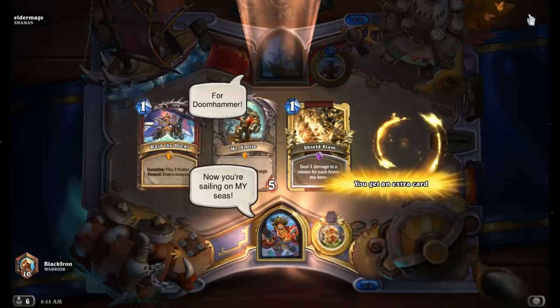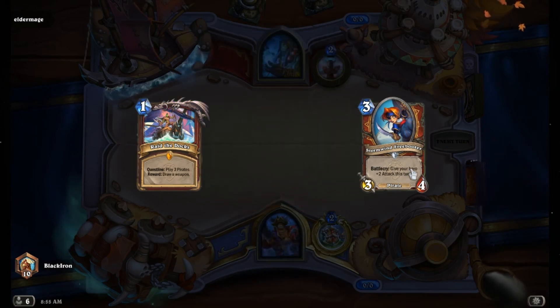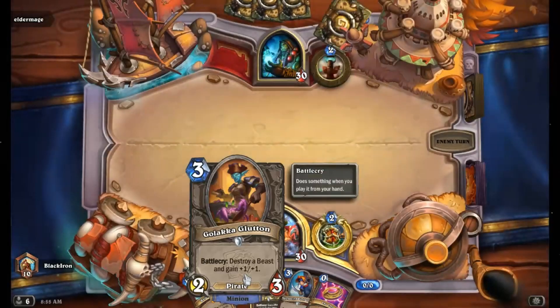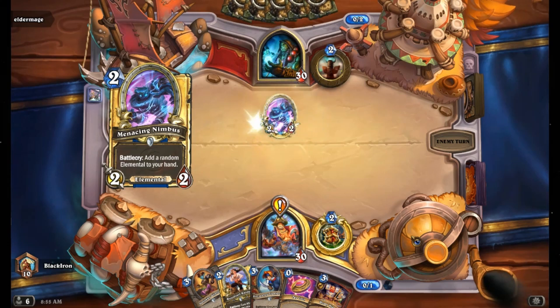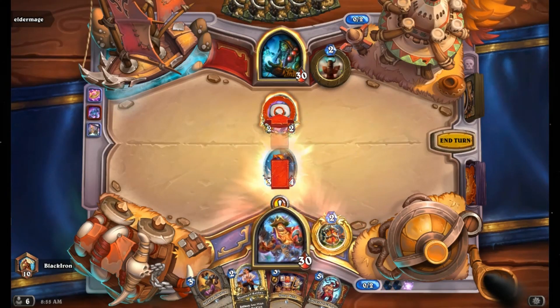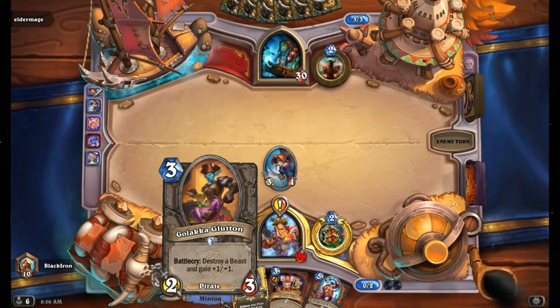Alright, so we get to start off against Shaman. Mr. Smite goes in the back, we bring out the Freebooter and we got a good start. You know it's gonna be Quest Warrior — I even got the portrait for it. You gave me a good start too. I don't think Shaman has any beasts in their deck, do they?